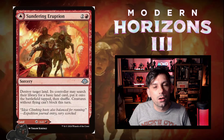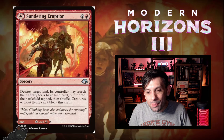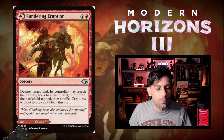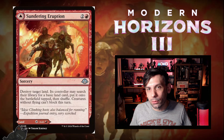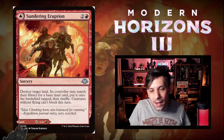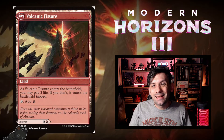The red one is Sundering Eruption. One red and two for a sorcery: destroy target land, its controller may search their library for a basic land and put it onto the battlefield tapped, then shuffle. Also, creatures without flying can't block this turn. Kind of cool that it has almost two spells built into one — you can use either mode in situations where you need one or the other, or both modes matter at once. If you need the land, the back side is Volcanic Fissure, which enters tapped unless you pay three life and taps for one red mana.